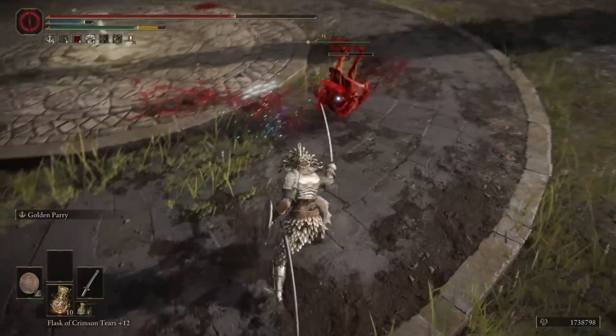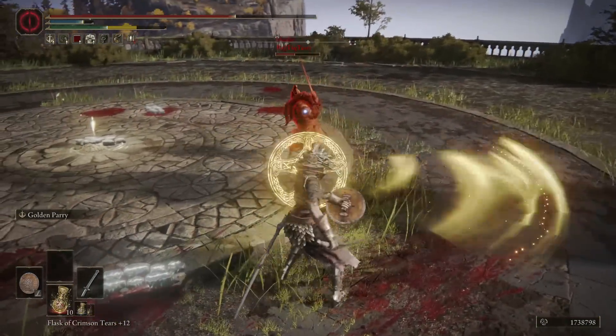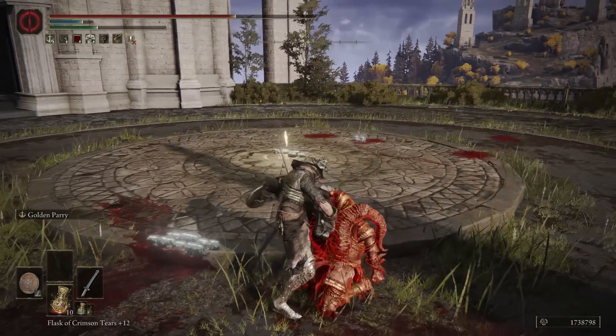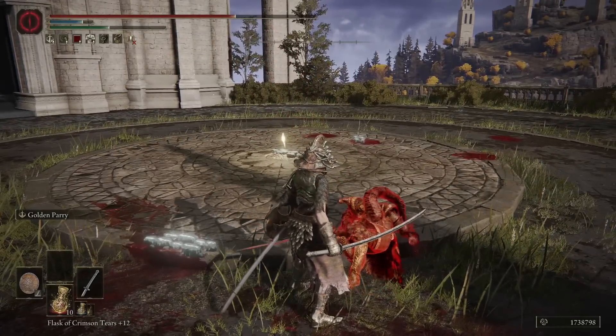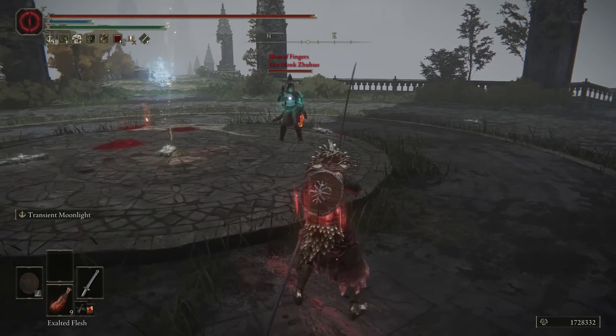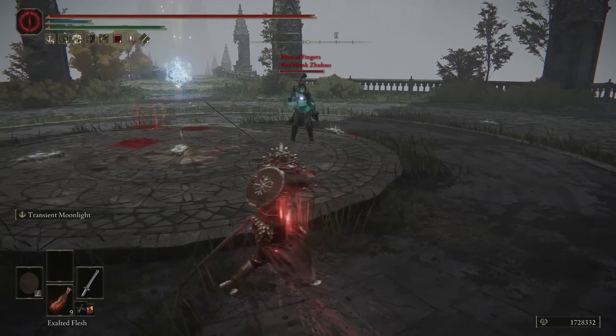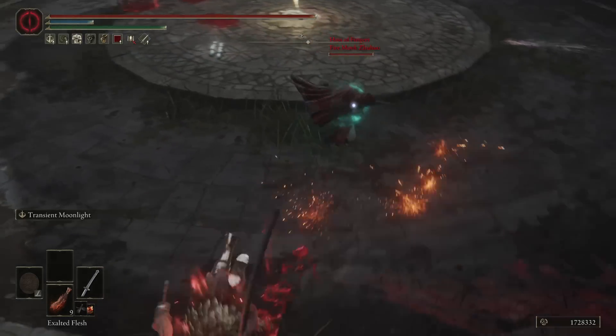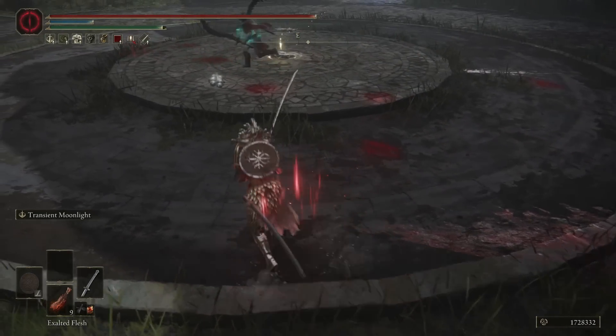The skill of the weapon is Transient Moonlight, and that is what makes this weapon so special. At plus 10, it has a physical base damage of 178, a magic base damage of 213, an E scaling in strength, B in dexterity, and B in intelligence. Like other katanas, it will deal bleed damage — 50 bleed damage per hit.